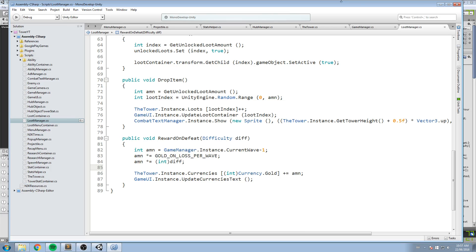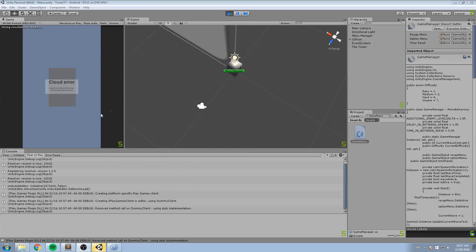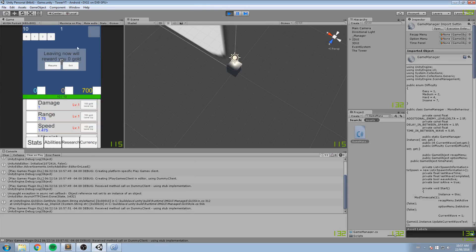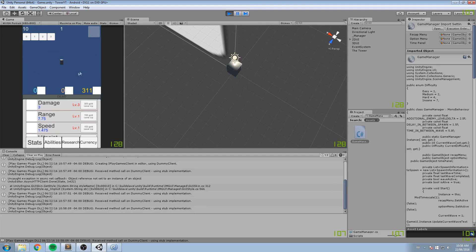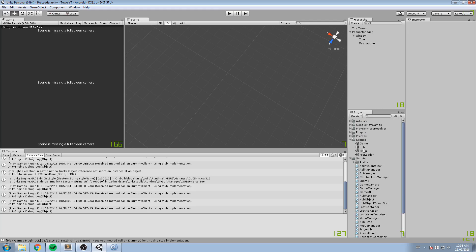Let's test it. On insane difficulty, we start at 311 gold, we die, and we get nothing in return. Perfect — that fix works.